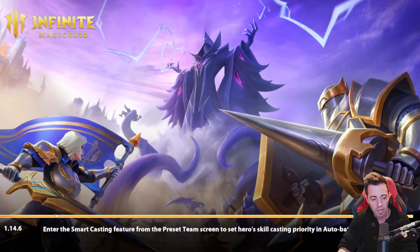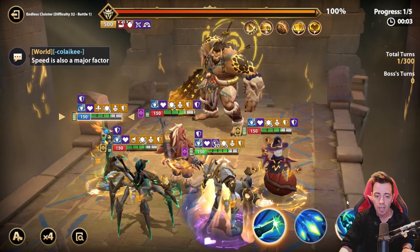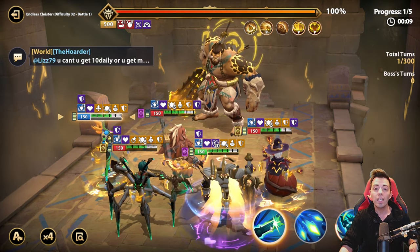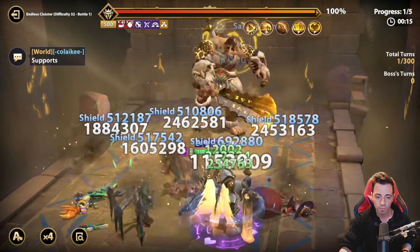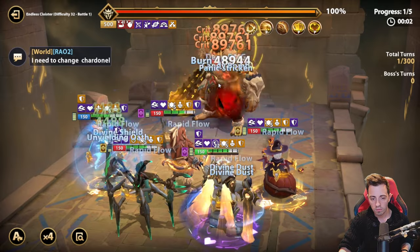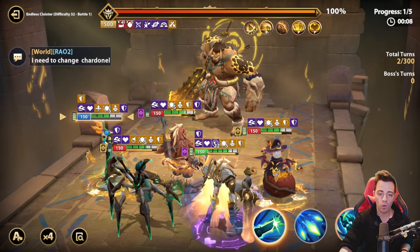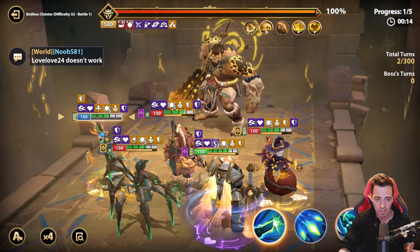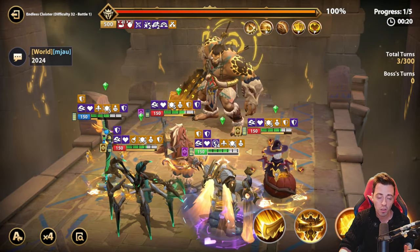Huff is used because the boss is going to take a lot of crit and direct damage. Huff lowers the boss's defense and tenacity by 60% and applies Feebleness, increasing damage taken by 20%. You have to manually manage the start of the fight — if you open with a skill, he will one-shot your heroes. Use Lydia's basic attack until Nordak can use his ultimate. If it doesn't land safely, just retry until you get lucky.